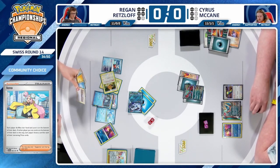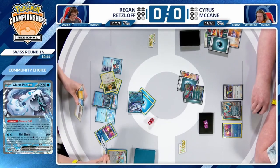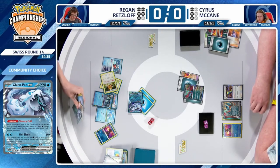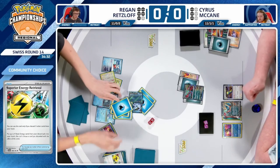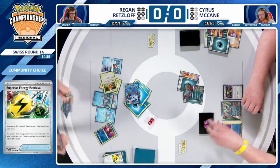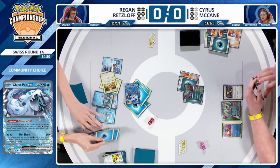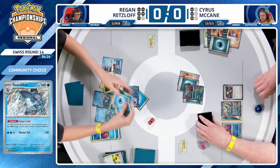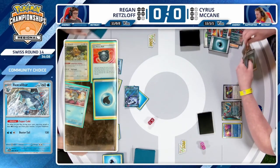That's not a play available to Regan in this spot. He was able to find the Superior Energy Retrieval and is debating which cards to discard. He hangs on to the Chien Pao EX and discards a Rare Candy to get up to four basic energy back from the discard pile. He'll be able to take this knockout and power up something else if he needs to. He needs to hope that Cyrus doesn't have access to another Professor Sada, another attachment, or double Dark Patch — which can combo very nicely with the Dunsparce coming into the active, Dark Patch, then shuffle back, and you're ready to go.